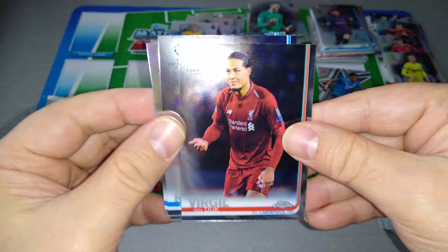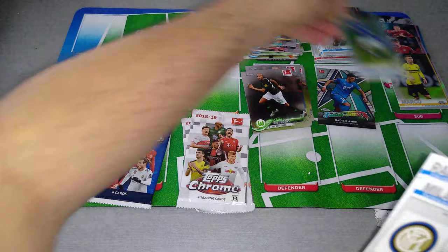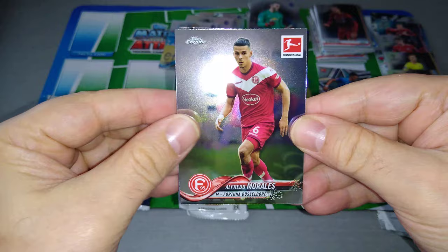Champions League pack five: a screamer insert, Markout, Famine, and VVD — Virgil van Dijk. Fantastic — finally pulled the Liverpool card. Refractor is Markout for Schalke. Some nice cards we've pulled in this opening, and we pulled a hit — we pulled an autograph.